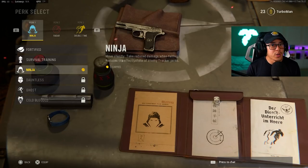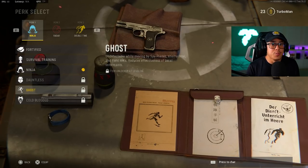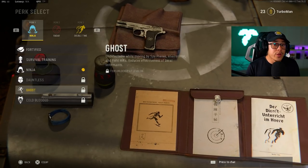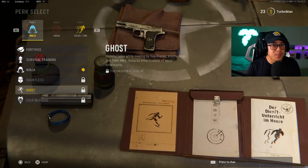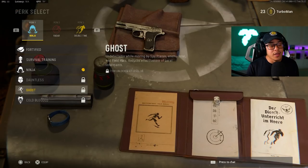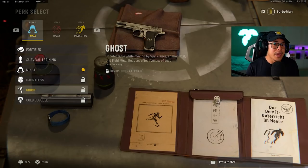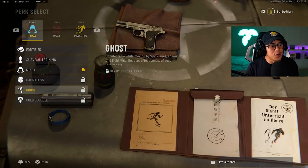As far as perks go, you want to grind all the way to level 36 because unlocking Ghost should be your main priority. In most of your matches, enemies are constantly calling in UAVs and you're going to be exposed on the mini map, which is going to lead to a lot of deaths. Once you unlock Ghost and put it on, you're going to be dying a lot less. Make it a priority to level up as fast as possible and get that Ghost perk.